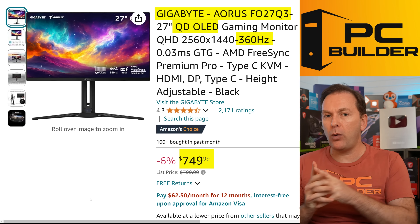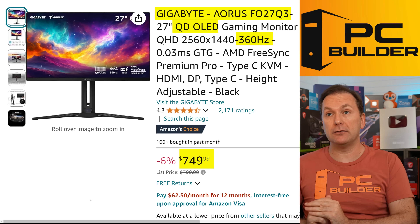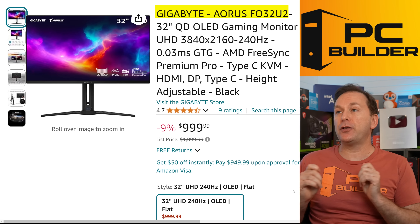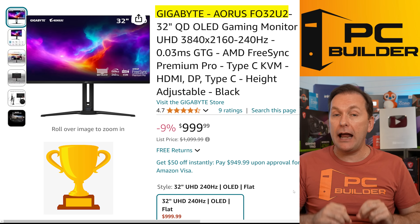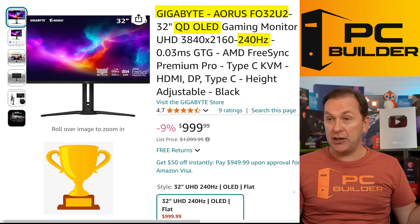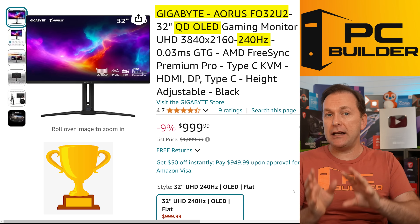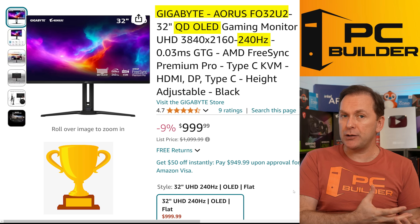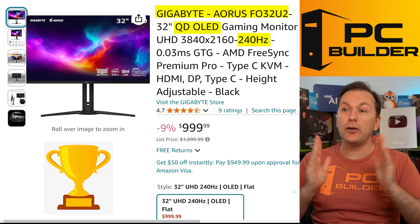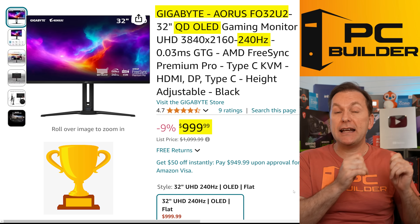In our best 4K gaming monitor video that I just put out, I said the Gigabyte AORS FO32U2 gets my top pick in terms of price to performance for 4K 240Hz. These are QD OLED panels — insanely good with great USB hub. The only thing this is missing is Dolby Vision. If you're looking for a flat OLED QD OLED that isn't a curved Dolby Vision panel, this is a really, really good pick at $999.